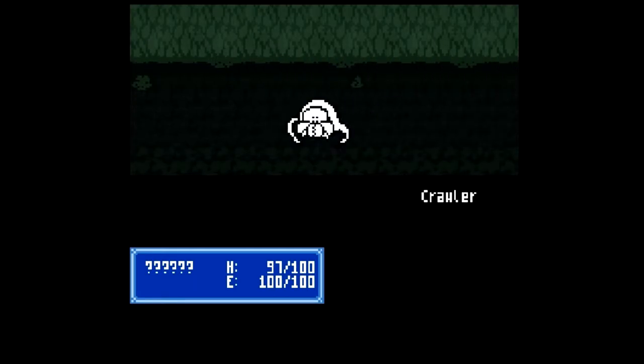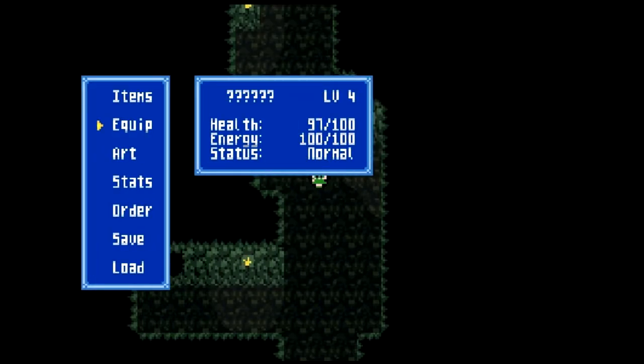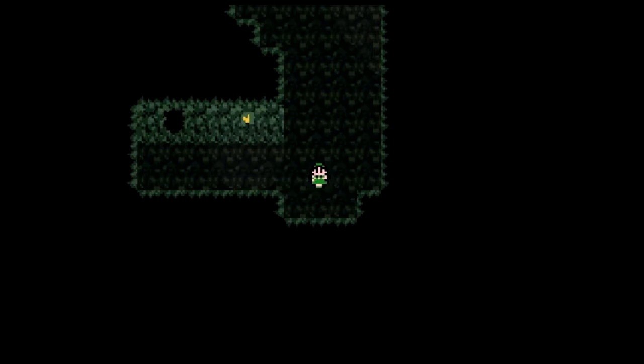Bye-bye, bat. Missing — I can't block. Let's see, how much money do I have? 92 points. Okay, go down here into this cave.